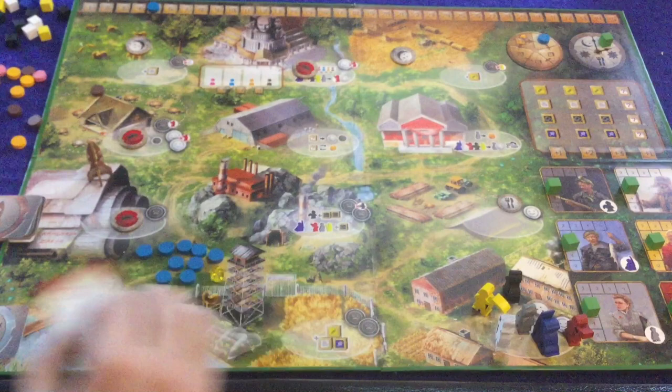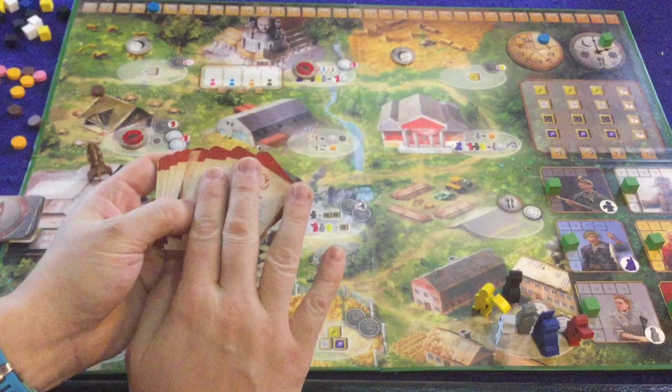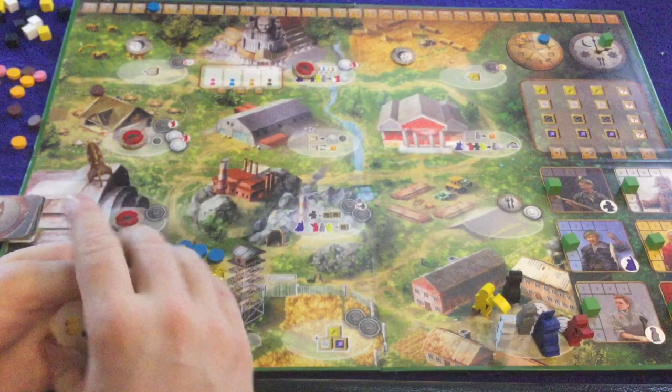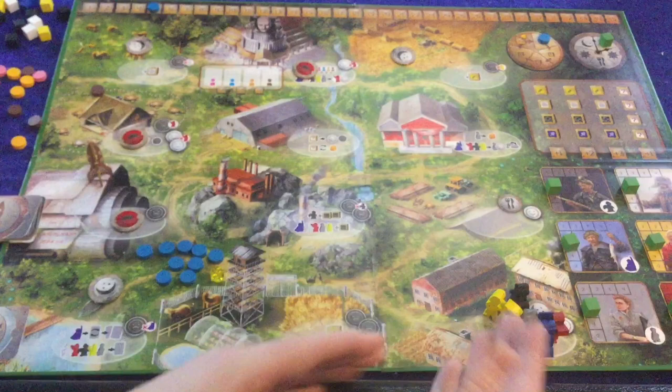Let's take a look at the components and then we'll get into the gameplay. I've got the board already set up. These are optional cards you can add in once you know how to play a little bit better — they will give locations and characters asymmetrical special abilities that only you get to utilize, so it does add a good deal of replayability.